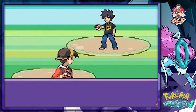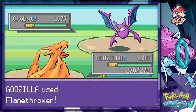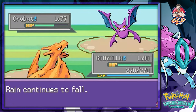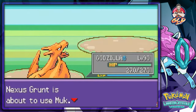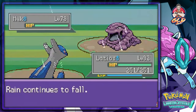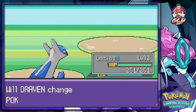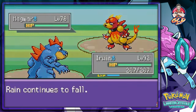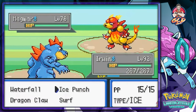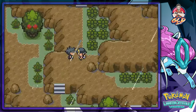Battling some more Pokemon trainers along the way - here comes a Crobat. Slash attack, slash attack - take that! Coming out with a Muk so let's go with Latios and the luster purge. As you can see we're not even gaining a single level - we really have to figure this whole thing out. Surf attack does the trick and that's how you do it.